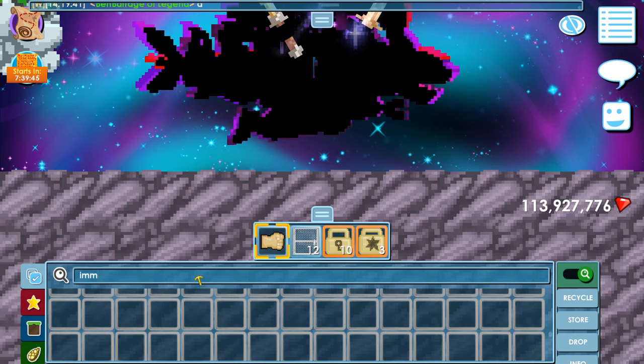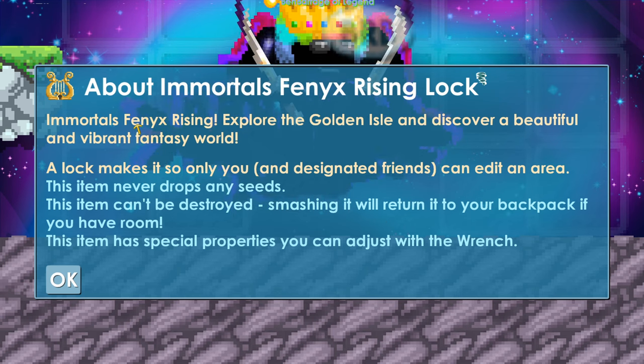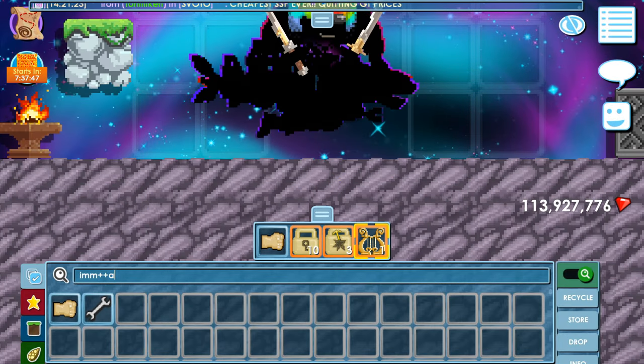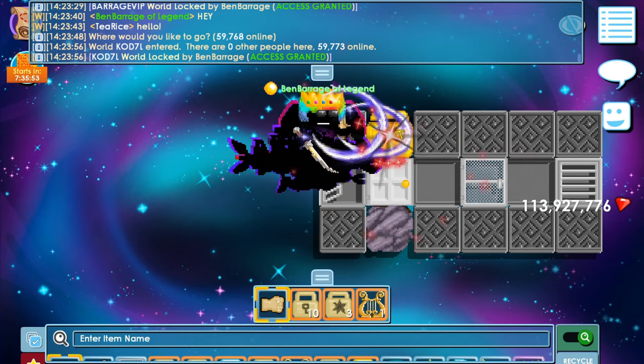It should be here in my backpack — oh my gosh, it's right here! Immortals Phoenix Rising: explore the golden isle and discover a beautiful and vibrant fantasy world. The lock makes it so only you and designated friends can edit an area. That is an awesome looking lock! Okay guys, let's do this.